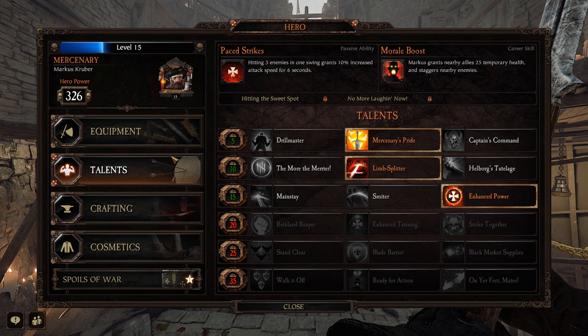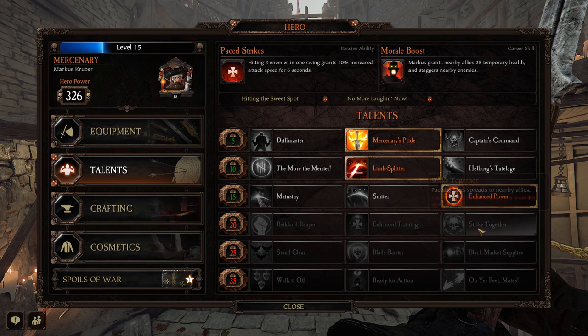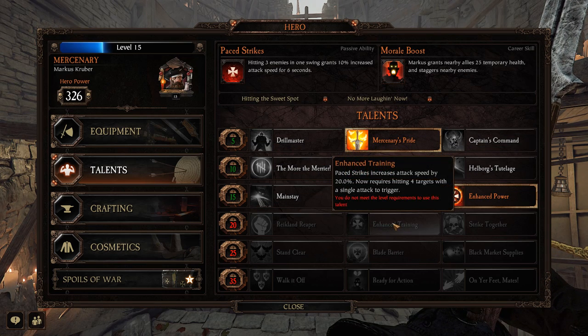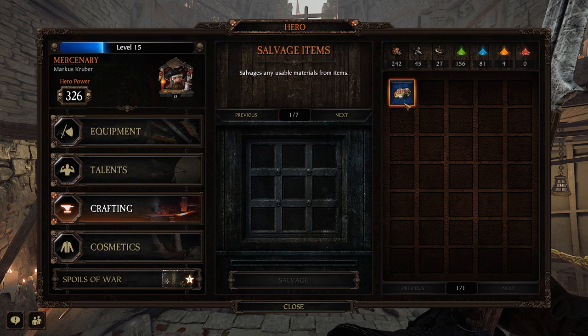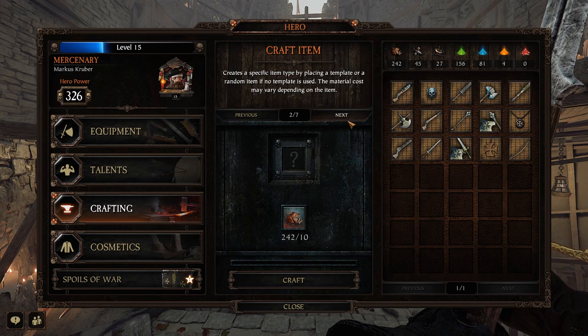Every single class also has a talent tree that you can go through, and every five levels you can put things into either one of the nodes. You can swap these freely once you've leveled up to that level. There's also an extensive crafting system in the game where you can break down items and get powders to make new items.